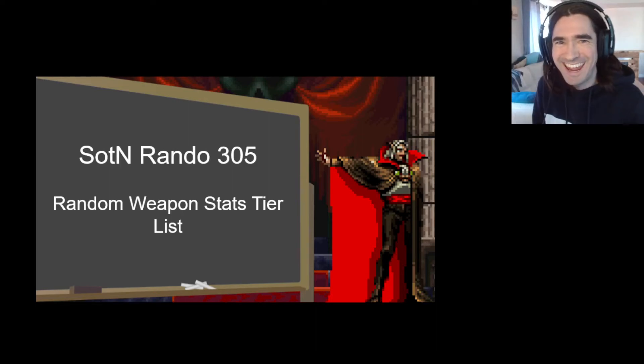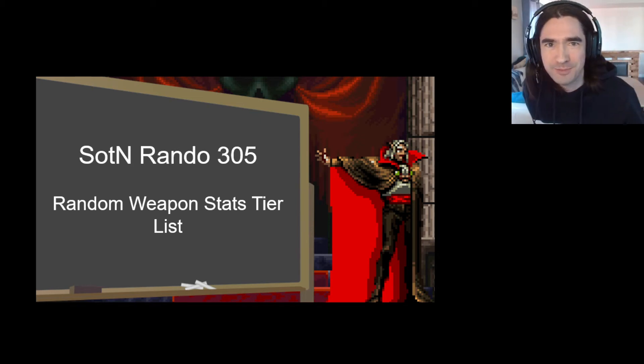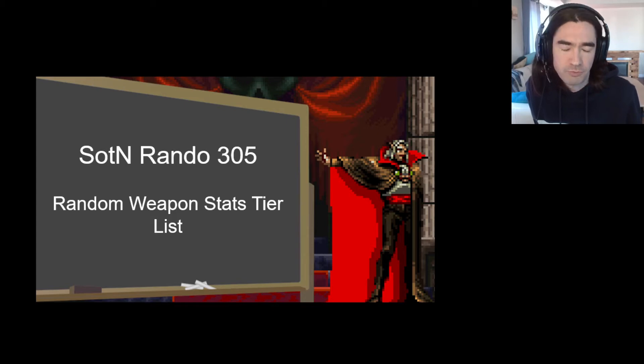We're looking at spreadsheets covering random weapon stats and how it impacts gameplay — what you need to know when going into this. This only applies to presets and seeds that have item stat randomization enabled, so safe adventure and casual presets, or if you make your own thing on the randomizer web page. Generally just stick to the presets.